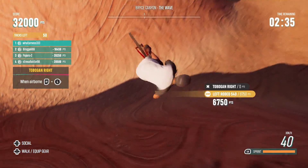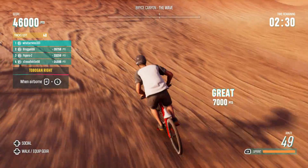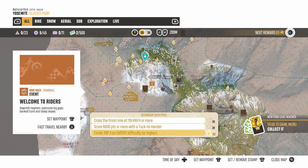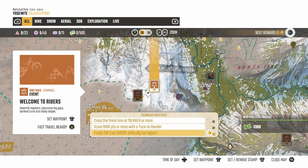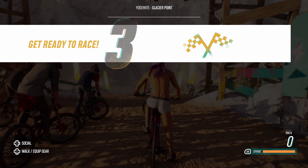You don't even need to be that good — I'm certainly not — but these are by far the best ways to farm XP in the game. The first event you're going to want to do to get XP fast is called Welcome to Riders, and it's located here. It's a simple downhill sprint to the finish, and the reason this event is the best way to farm XP is because it's the shortest race in the game, just one minute long.